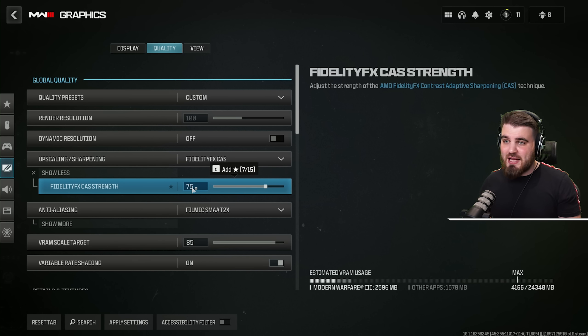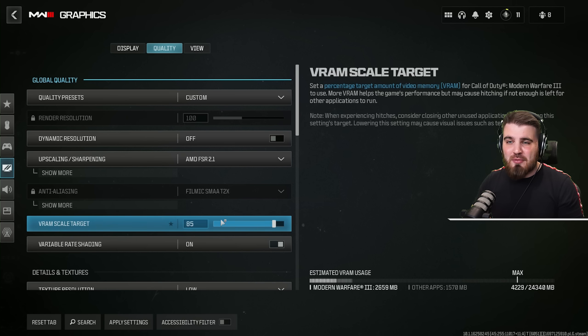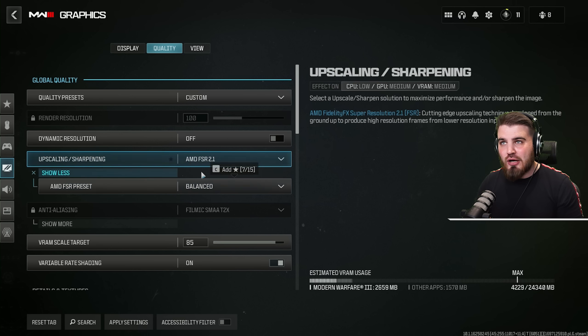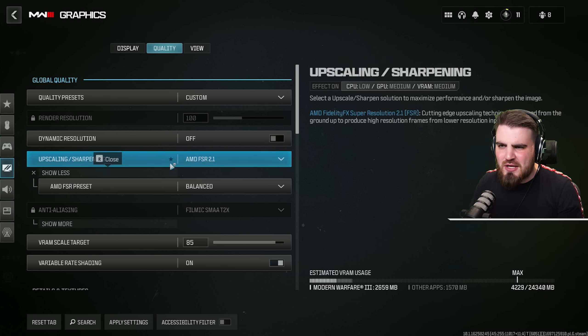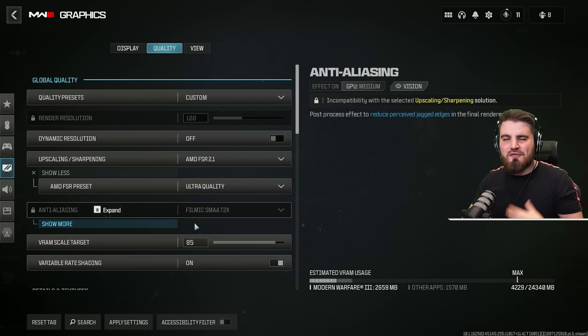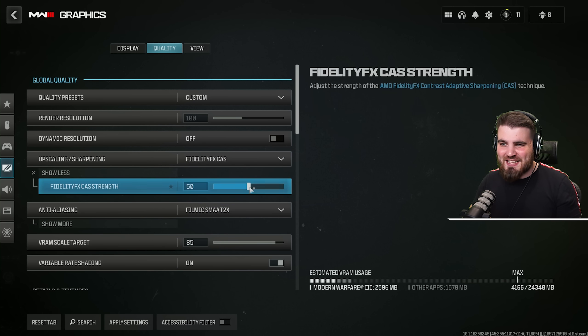However if you want to gain some FPS, another recommendation is FSR 2.1. This will bump your FPS by about 15 to 20 depending on the scenario. Technically the game looks a bit worse since we're lowering the resolution and using upscaling to bring it back up, but FSR 2.1 with ultra quality looks pretty much just as good as native with only slight differences. Use either FSR 2.1 or Fidelity FX CAS for maximum visibility.